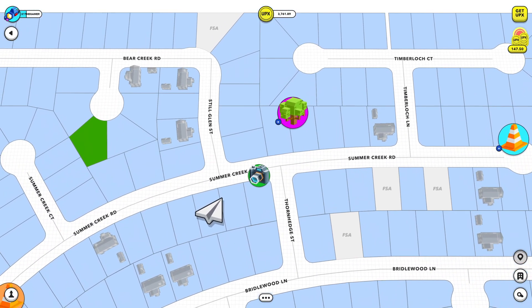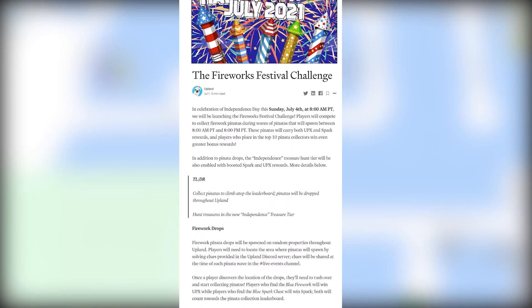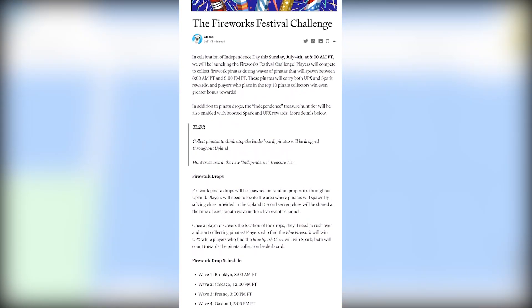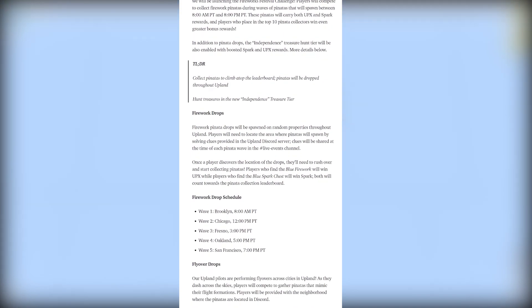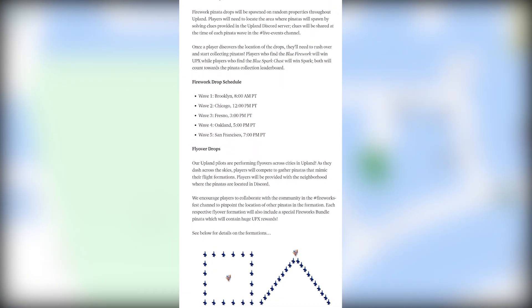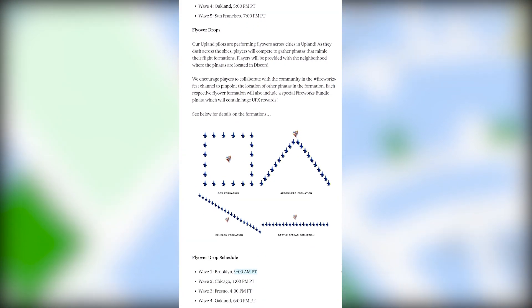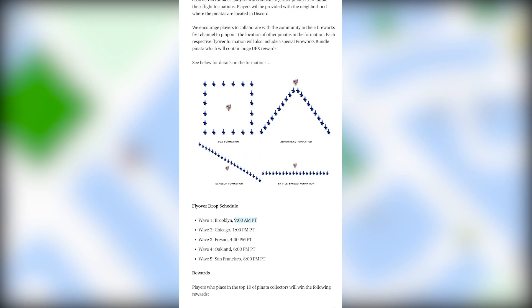This weekend is 4th of July, which means we have a 4th of July celebration. In celebration of Independence Day, this Sunday, July 4th at 8am Pacific time, we will be launching the Fireworks Festival Challenge. Throughout the day, there will be various waves of pinata drops in addition to a new treasure tier. Each wave of pinatas will feature unique locations in the Upland Metaverse, and players who collect the most pinatas will take home bonus UPX and spark rewards. Happy 4th of July — hope you all have a great weekend and make sure you check out this competition.